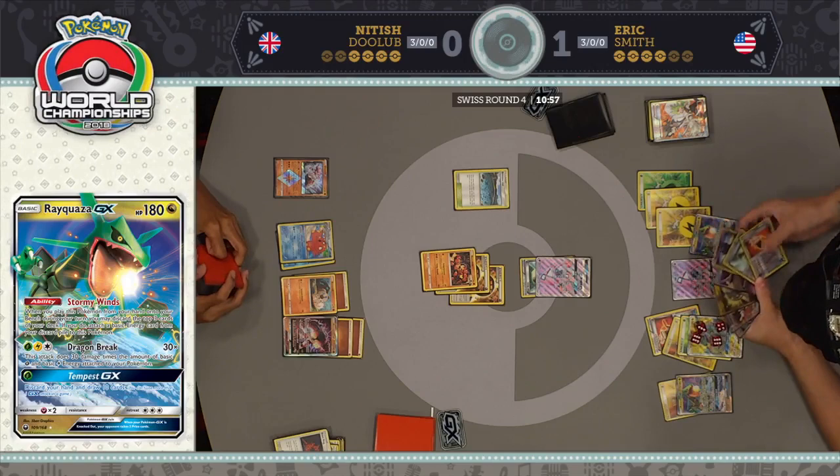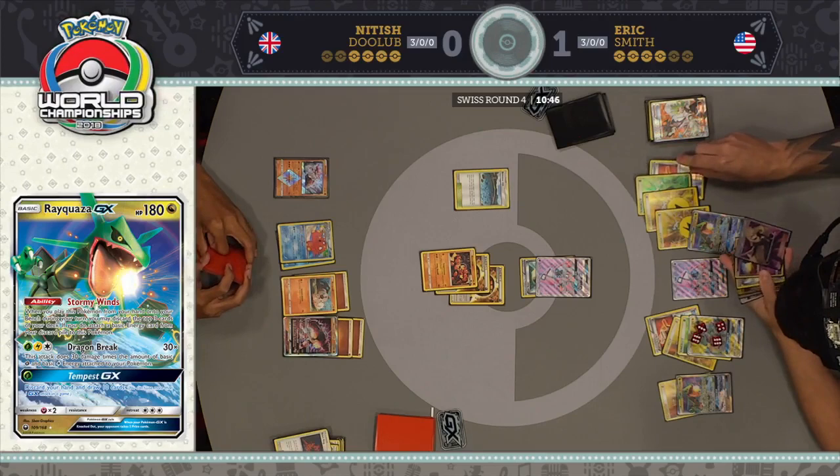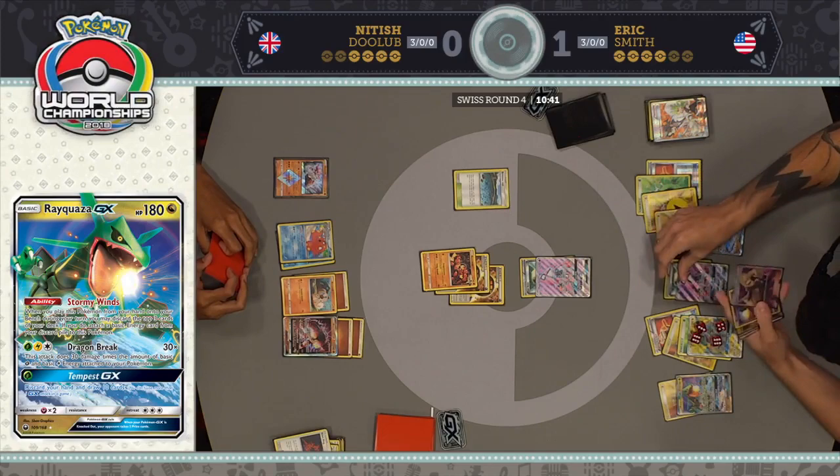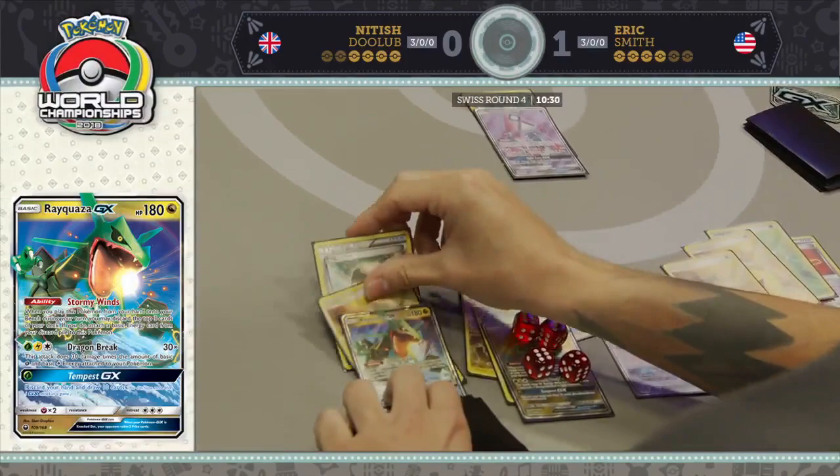The way he could avoid losing is to get a Fighting Fury Belt on this fresh Rayquaza — if Nittish never draws Field Blower or Guzma, the active one will have 220 HP. But there's a lot Nittish could have, and Jet Punch already knocks out that Rayquaza on the bench. And dealing 50 damage to the active Rayquaza is not bad either.